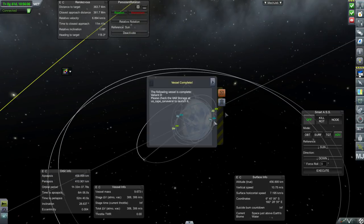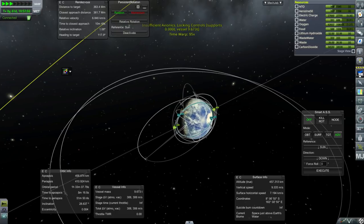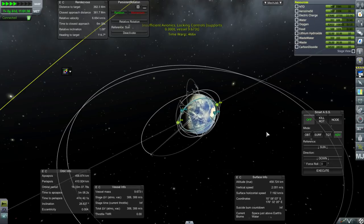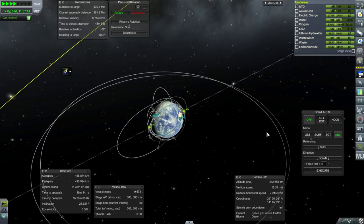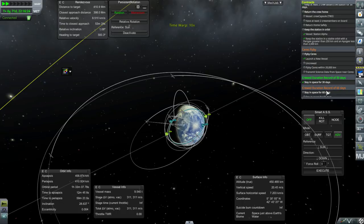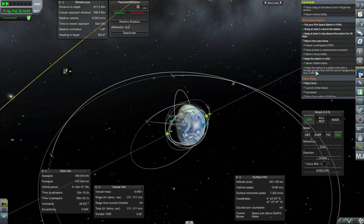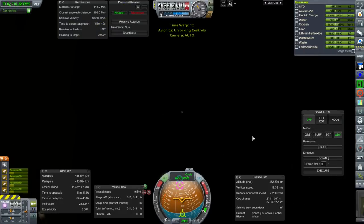We have a crew duration record already of 14 days, so we got some funds for that. But we are gonna continue time-warping. The power has been very stable. We probably need to dump the carbon dioxide waste and wastewater though. And we also got the crew duration record of 30 days — and it's check-marked the 30 days for the crew. So now we just have to bring them home. That means launching the Valiant D.